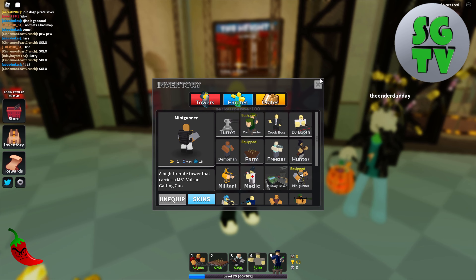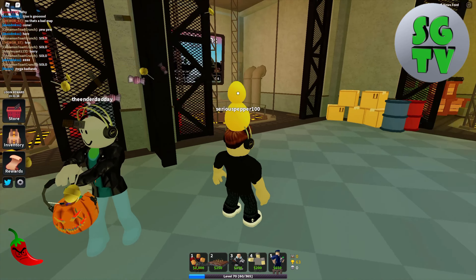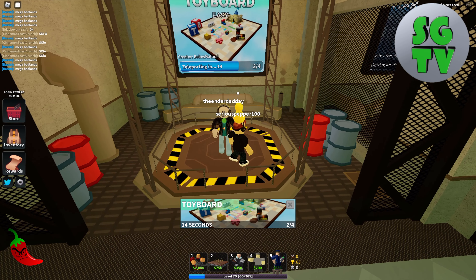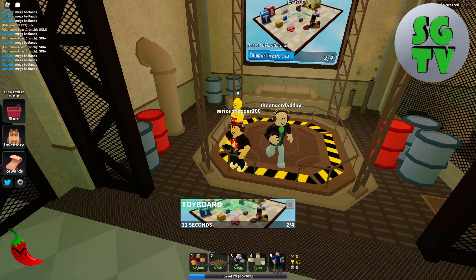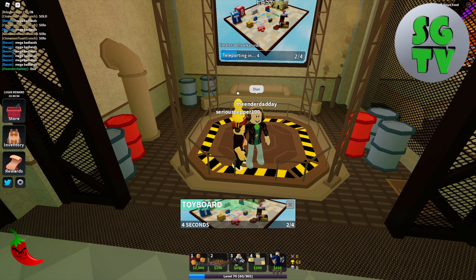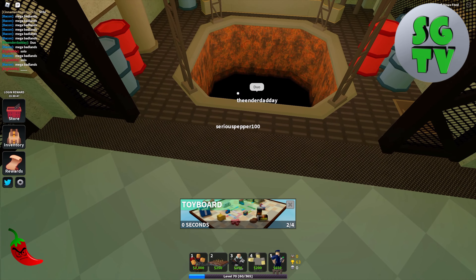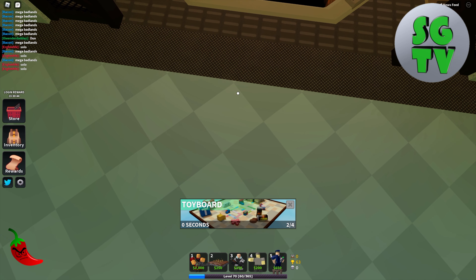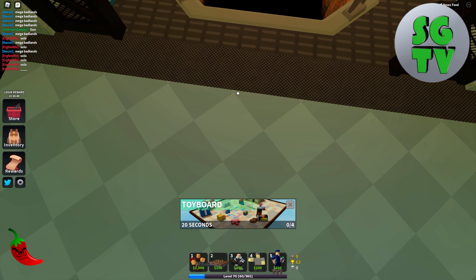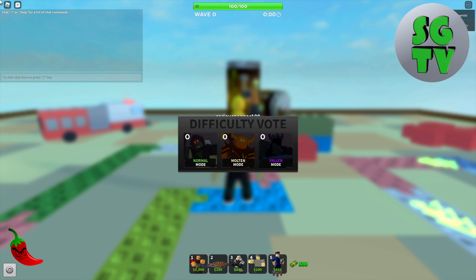Now that we're done with that section, let's go into a game. Let's take a toy board. I have a friend right here helping me out with the strategy I'm going to show you today. And we are in — Molten. This is the one we're going to be doing. There's going to be another video where we do normal, but we don't know a strategy for Fallen yet.